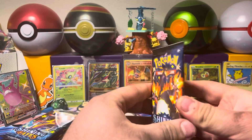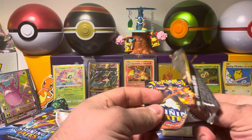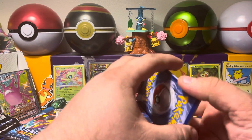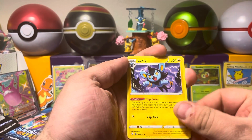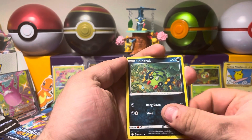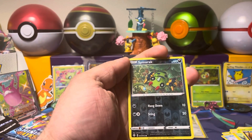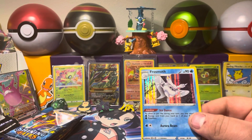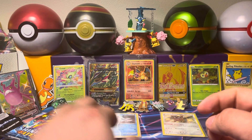Let's get right into pack number two here. Can we go two for two and get a back-to-back hitter? Four more to the front. We've got a Fire Energy, a Gym Trainer, a Luxio, Eldegoss, a Rowlet, Spinarak, a Horsea, a Morpeko, a Koffing, a Reverse Holo Spinarak, and a Holo Frosmoth. I guess that's technically a hit — not exactly a big hitter, but we'll put that off to the side.